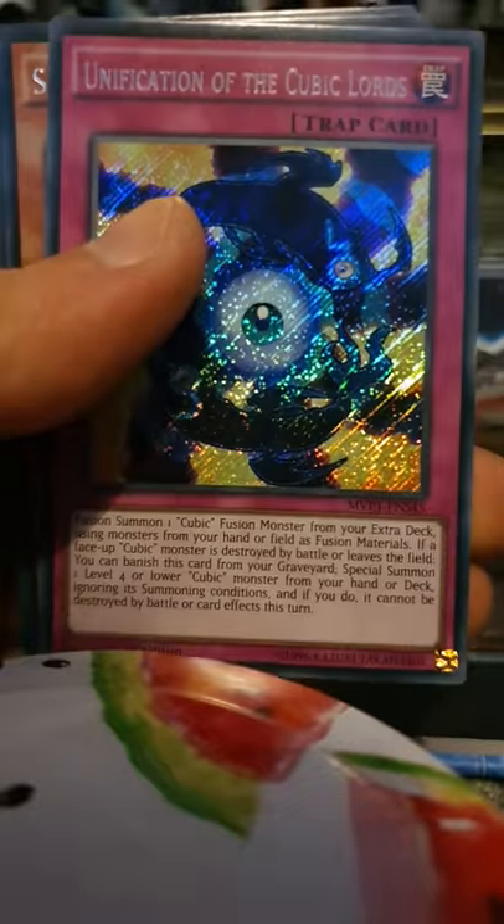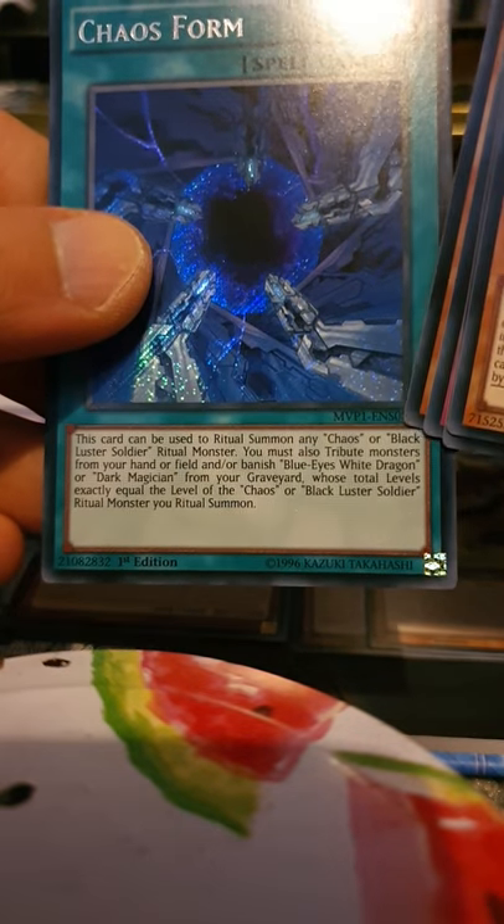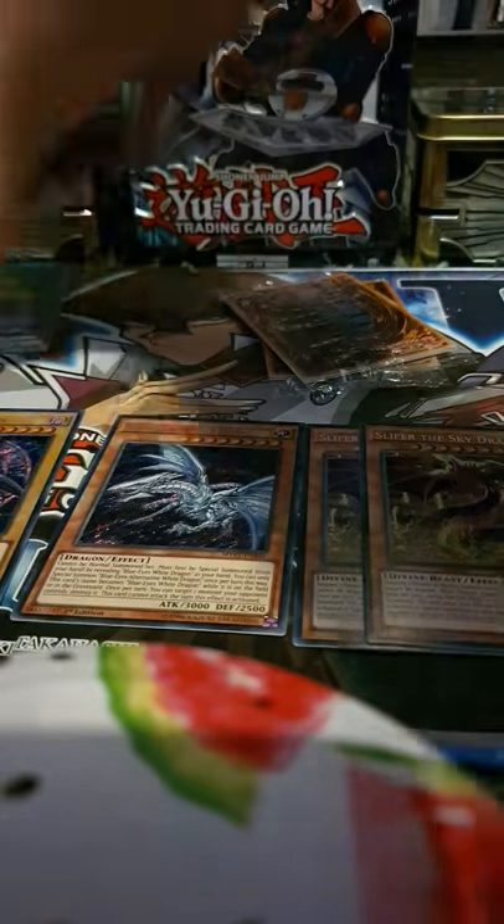Gendora X the Dragon of Demolition, Dragon's Fighting Spirit, Unification of the Cubic Lords, Century Soldier Stone, Chaos Form - that's what summons your Chaos Max - Black Magician of Chaos and the Blue Eyes White Dragon. Blast the Soldier ritual monster - that's quite good.